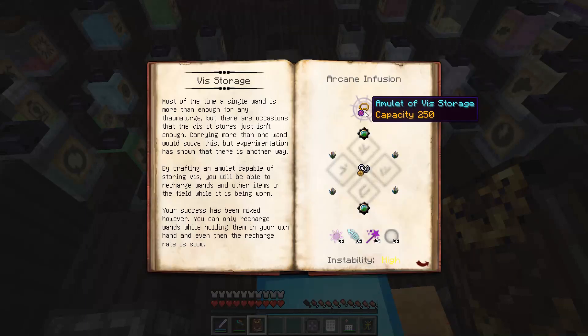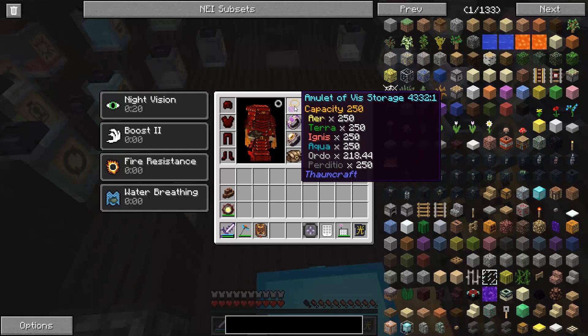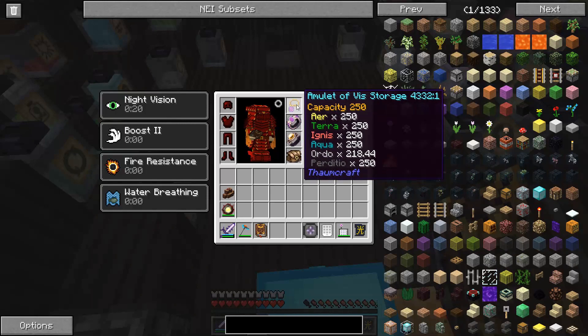A storage necklace — 250 capacity. Well, guess what else we did last episode that got lost? This is now my battery storage for my wands.